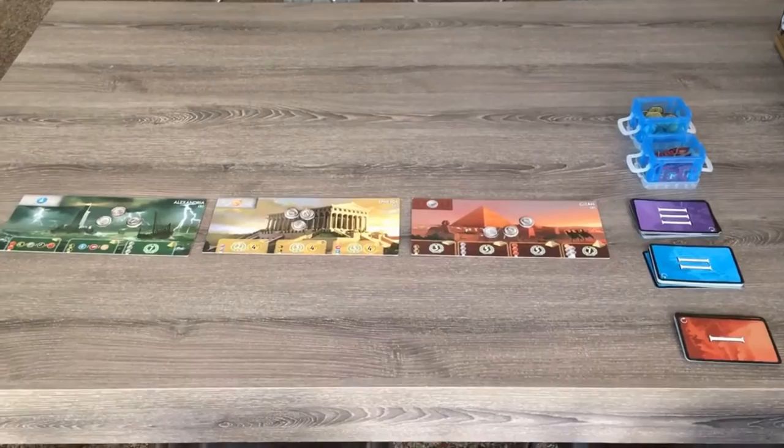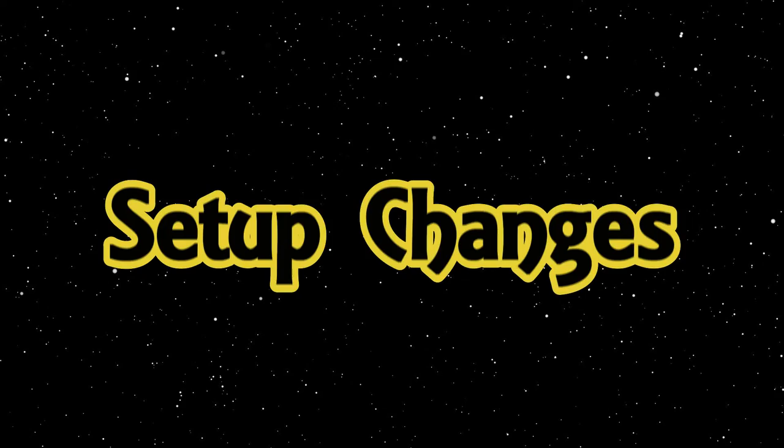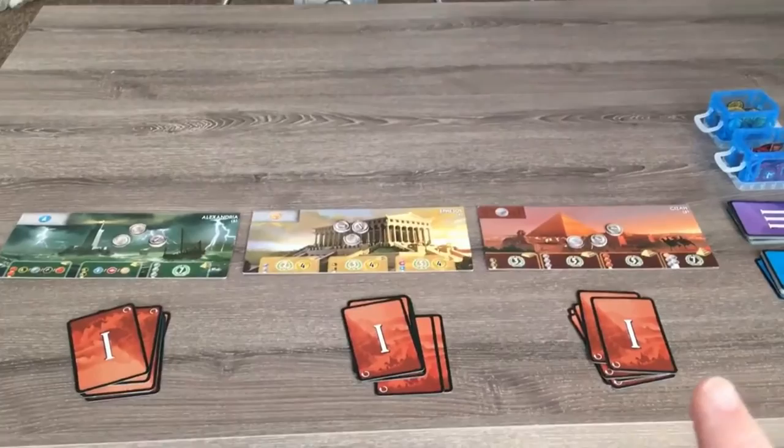Here we have set up the solo variant for 7 Wonders. You set it up like you would a 3-player game with a few small changes. Randomly select 3 Wonders, pick one for yourself and place the others to your right and left. They will be known as the right hand player and the left hand player.